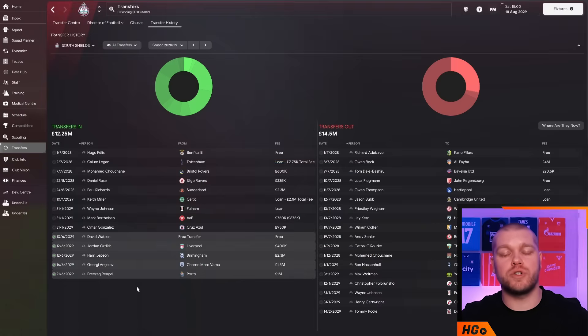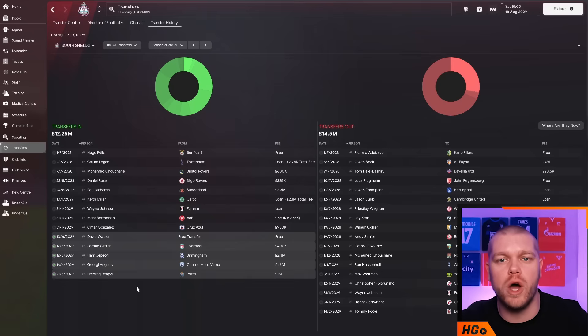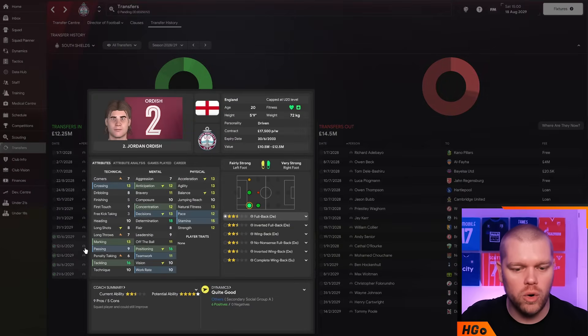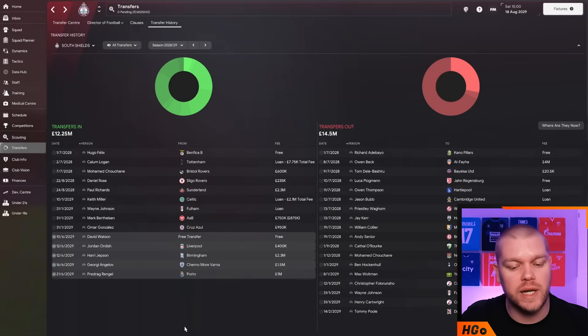This had to be a big transfer window. We have the Premier League money but didn't want to go overboard. We're still wheeling and dealing, signing players for small fees and looking at newgens coming through. Dave Watson came in on a free transfer from Motherwell - looks like a brilliant player. Audish comes in as an option at right back who can also play centre back or right wing back - very good physically with high positioning and tackling, only 20 years old and capped at under-20 level for England. He came in for 400k from Liverpool. Harry Jepsen from Birmingham provides another left back option with high leadership and determination.